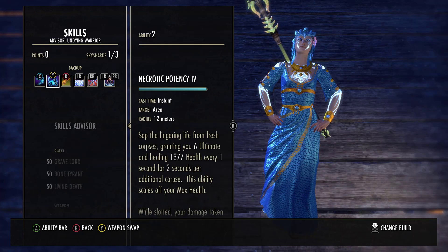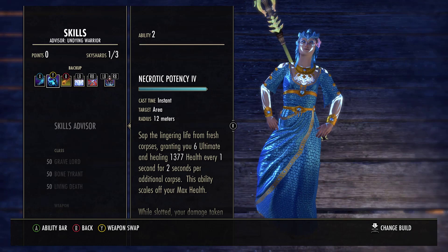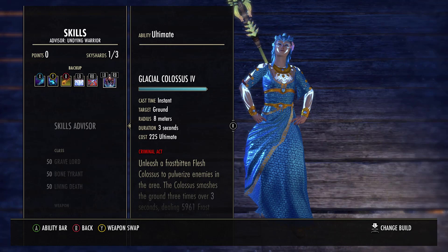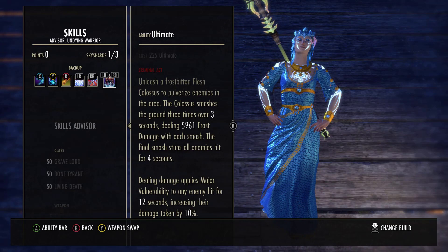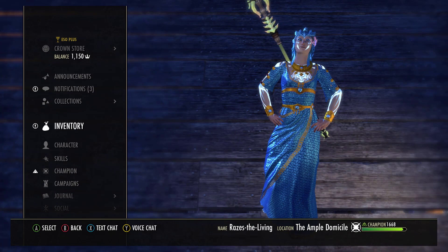On the back bar, I run Necrotic Potency for extra ultimate generation if needed, otherwise it's a flex spot. And I run Wall of Elements to proc the enchant — I'll probably change that to Charged and a Frost Enchant for Brittle. Of course, I also run Glacial Colossus, which gives Major Vulnerability. I switch to my back bar and drop the ultimate — I'm going to give Major Vulnerability, Major Slayer, and Major Force all at the same time. Whenever I'm in group I say drop the Super Colossus. That's what we do when we want to blow everything up — we nuke everything down.